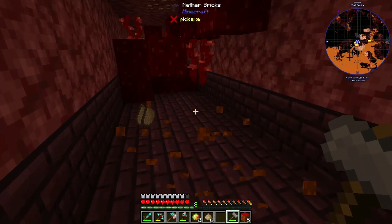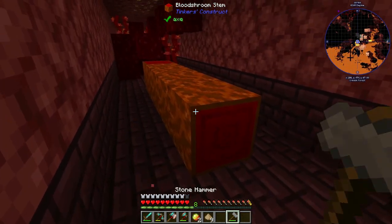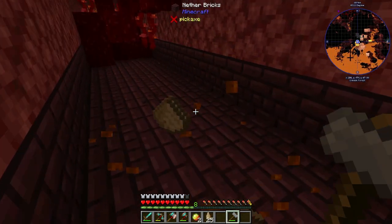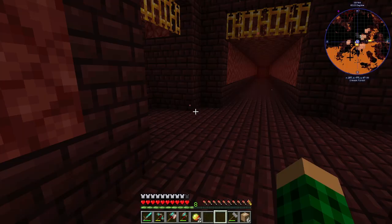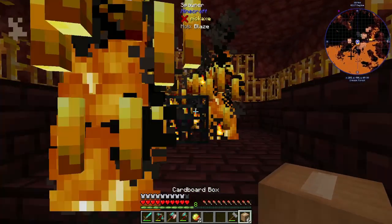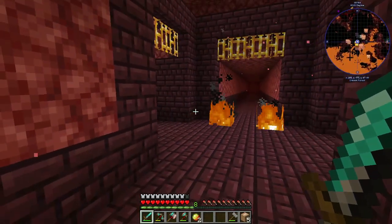I totally can — I tried it on this crimson stem and it works. So I'll get a couple of these for a few blaze spawners. 25 should be plenty. We can turn that into six cardboard boxes and let's see if it works. Oh, so many blazes — it does! Cool. So we can cardboard box these spawners.